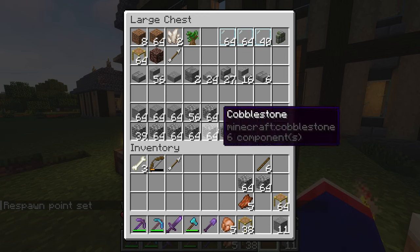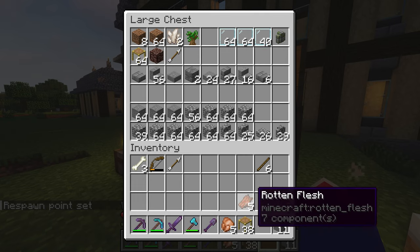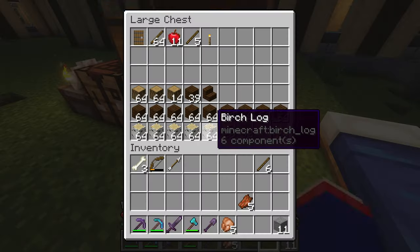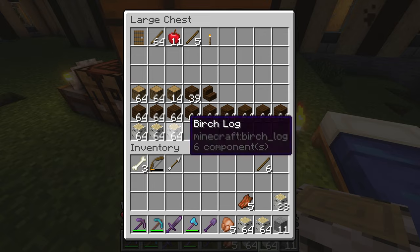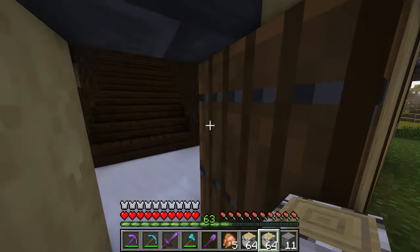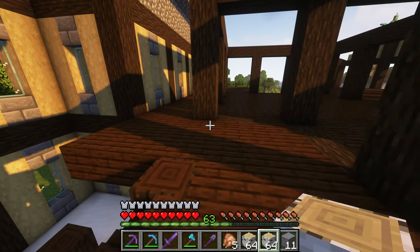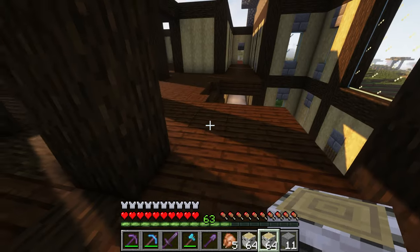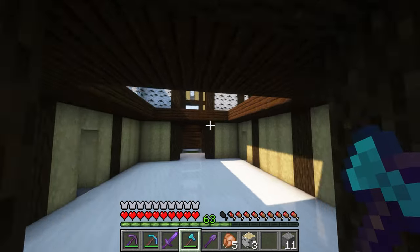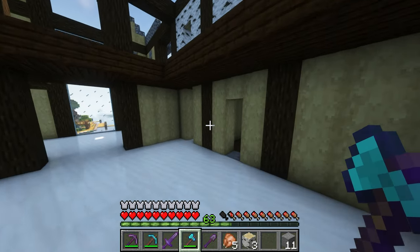So I think the next order of business is ensuring — oh yeah, I've got the random ancient debris here. The next order of business is ensuring that I have my birchwood ready to go for up top. And I'm definitely going to need more than this. It's a classic story — I'm like, hey, we're going to do this, we're going to do that. And then it shows up: not enough birchwood. And surprise, surprise, I actually have a little bit of wood left.